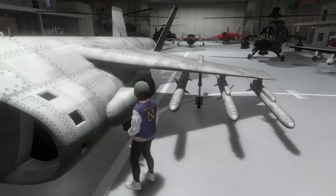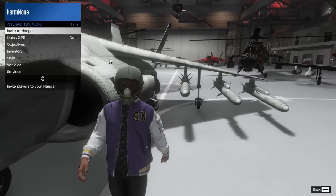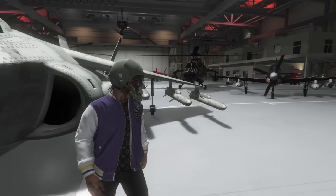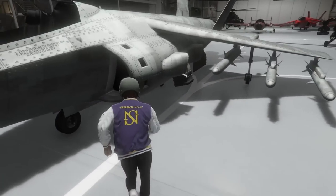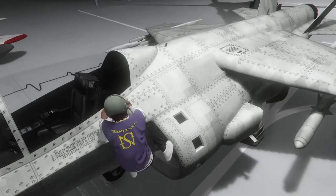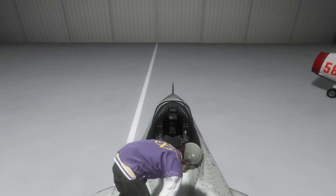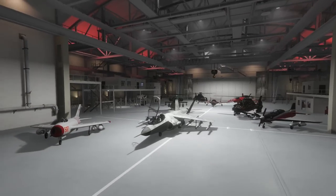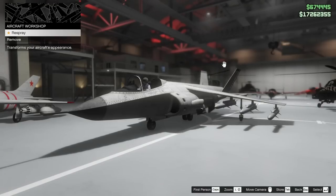Meaning that you can keep calling Hydras through your interaction menu, through the vehicles menu, through your hangar. So that is kind of cool. You just need to buy one Hydra and then you can turn that one Hydra into many different Hydras if you so choose. So anyway, we're going to hop inside of the Hydra right now and we're going to go ahead and modify the aircraft.